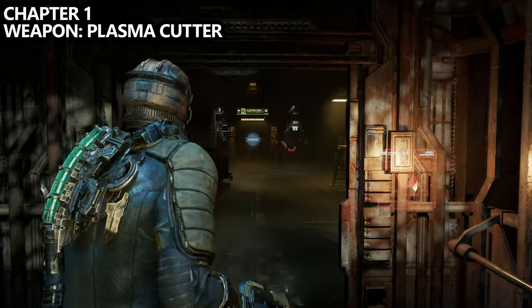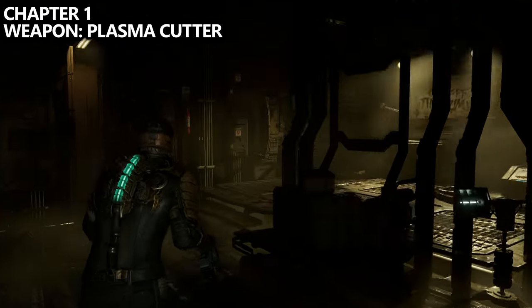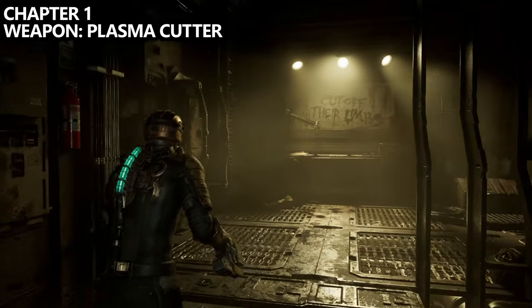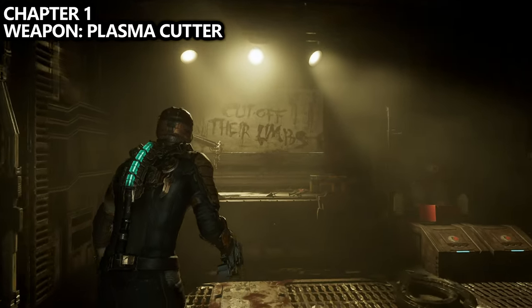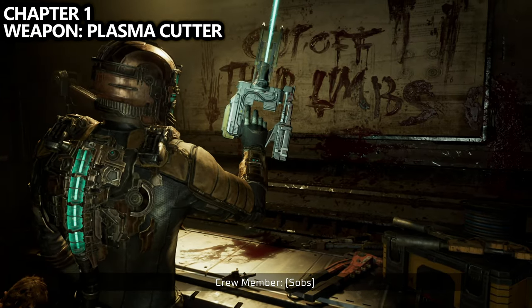The first weapon we can unlock during the game is the plasma cutter. It's pretty much impossible to miss, but in an effort of thoroughness I'm going to include it. You'll take an elevator ride up and pretty obviously notice it to your left before punching your way through a door and continuing on with the mission.